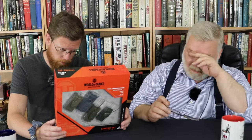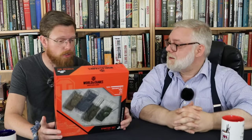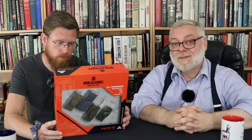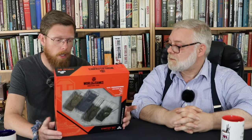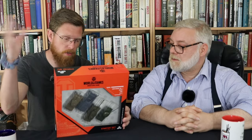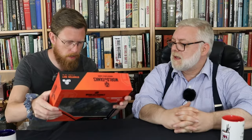So what comes in the box, John? It says on the back here: four assembled and painted plastic tanks — the Centurion Mark I, the Maus (which is ridiculous), the T-29 and an IS-3. You get the rule book and the dice that you'll need. Four tank cards and various other things. And a premium code for World of Tanks as well, I think.